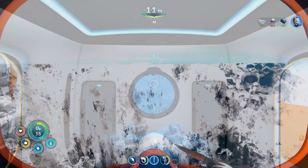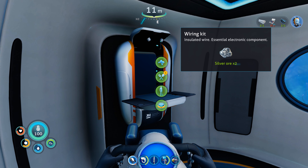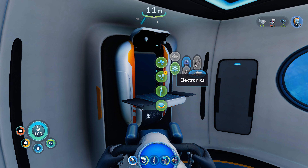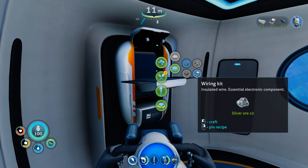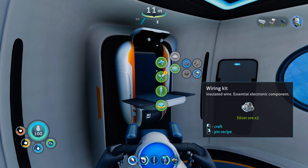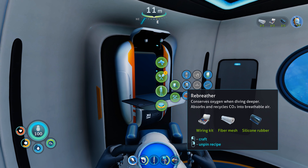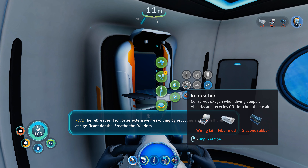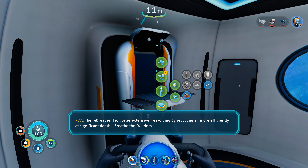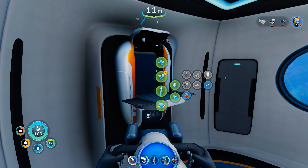Once back at the pod, head to the fabricator. Select it with your silver ore — you'll need that to create the wiring kit. Once you've got the wiring kit along with your silicon rubber and fiber mesh, go to Equipment and craft the rebreather. Once crafted, it will go straight into your inventory and onto your head. If not, select it in the PDA to ensure it's fitted. Now you can breathe below a hundred meters without too much of a penalty.